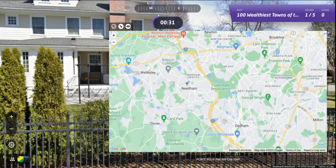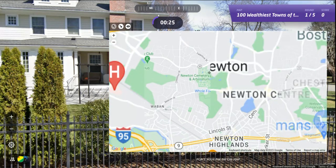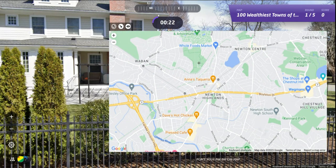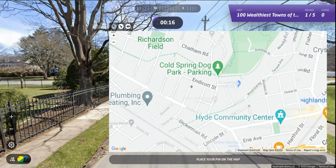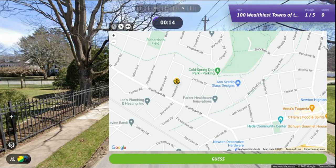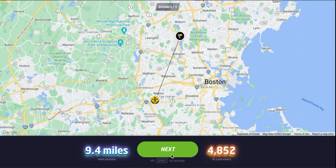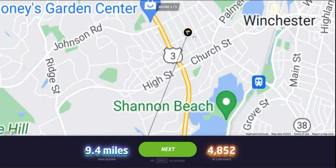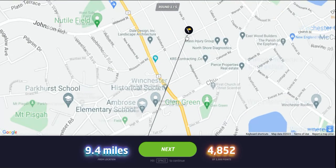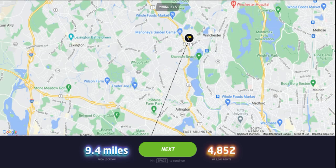A place like Wellesley — let's go to Newton. Let's go to Hinkley. What a good guess — 9.4 miles away. What a great way to start this game. We weren't in Newton; we were in Winchester, right outside of Boston, at Yale and Warren. If you're from the Boston metropolitan area or if you've been here, there's Lexington.